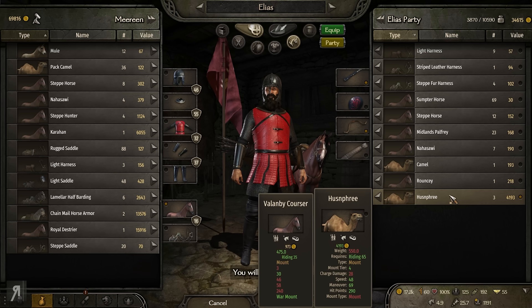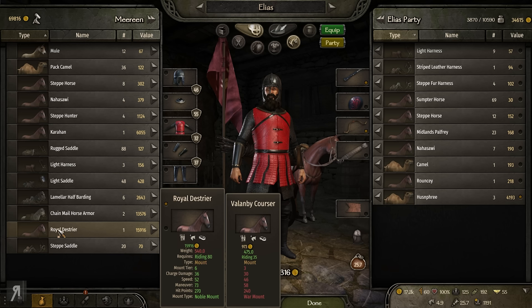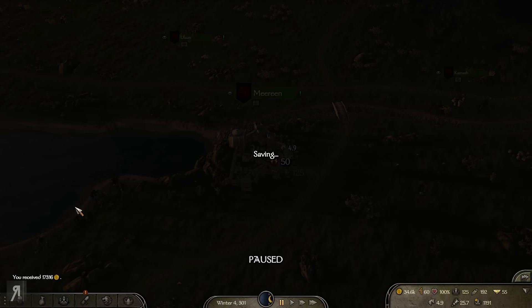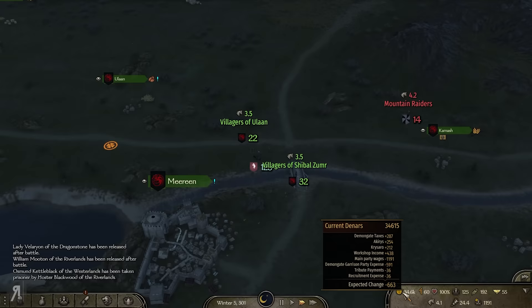That actually makes me think I should keep these camels in my inventory, because it has a higher chance of selecting the camel to duplicate. I could do the same with the Royal Destriers — it's very luck-based but let's try it. We were able to achieve victory — 17,000 is our award, we're back up to 34,000, and we still have that wood workshop constructed, which is quite nice.